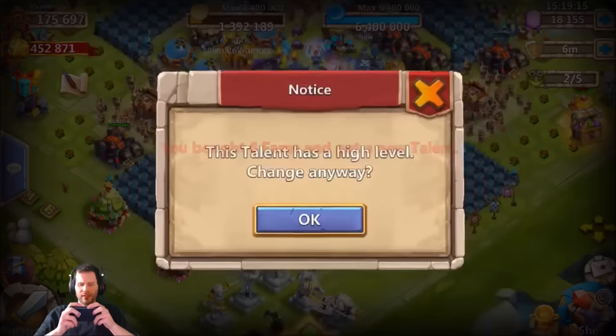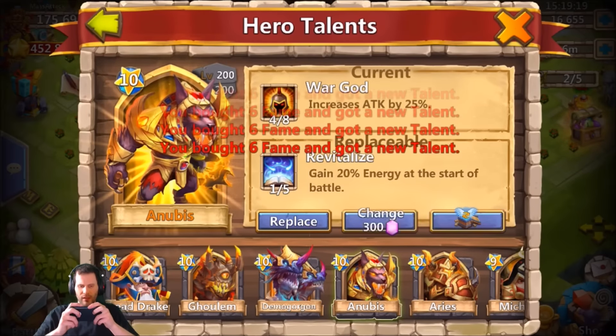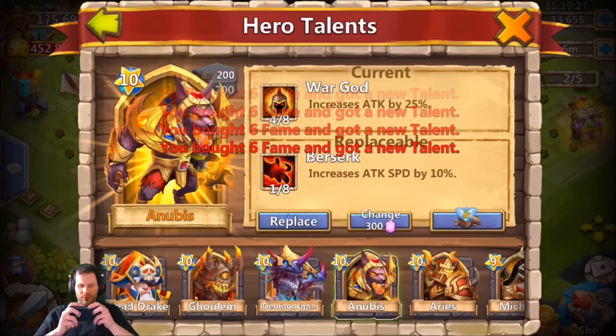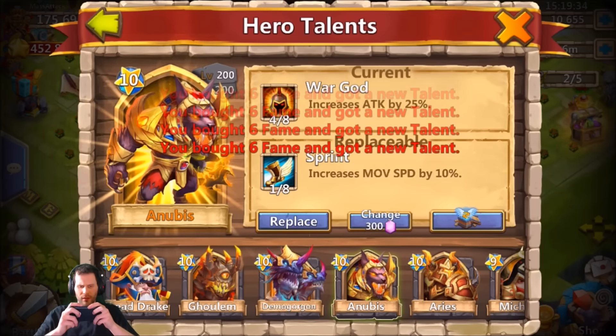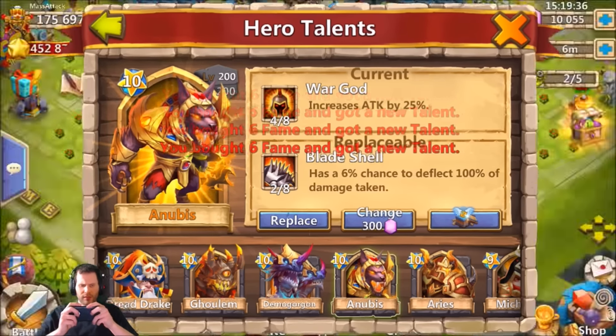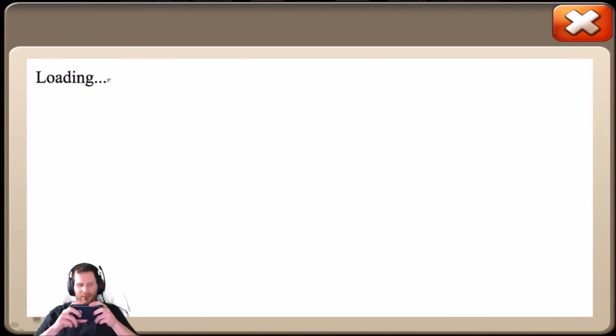4 of 8 Slow Down — no good. 2 of 5 Rewrite — no good either. Come on, War God, show yourself, give me a 5 of 8 War God one time! Just 1 of 8 after 1 of 8 — this is pathetic. Alright, let's switch it up and do the events.